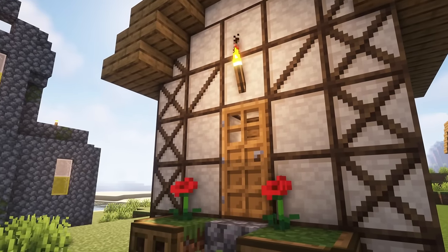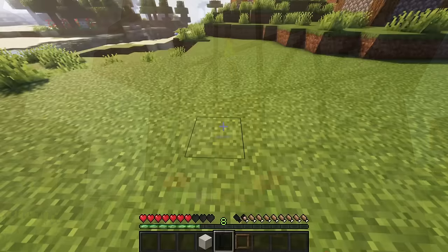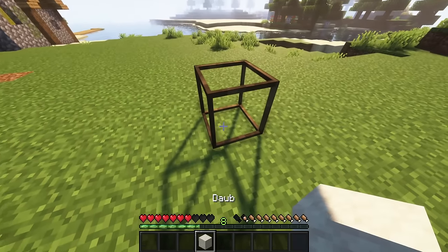New medieval decoration blocks are the dope and wuddle. When a dope is placed inside a framed block it will automatically convert into the medieval decoration block.